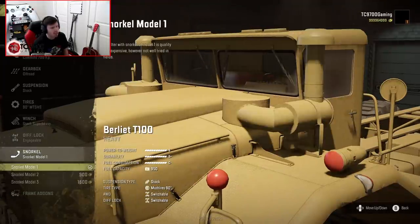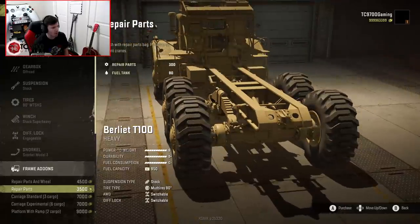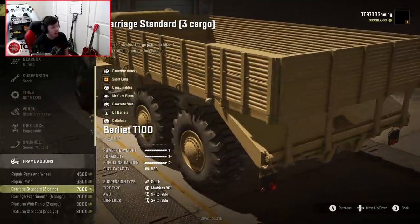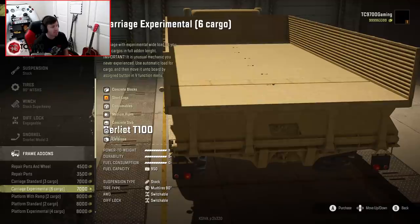You can actually change the positioning of the snorkels — that's so cool. Repair parts and spare wheel, or repair parts exclusively. Carriage standard with three cargo — that is tremendous. Carriage experimental with six cargo.